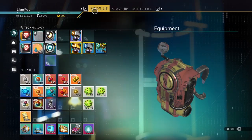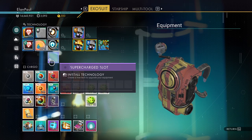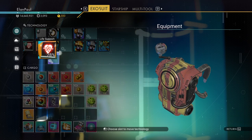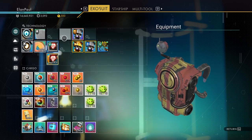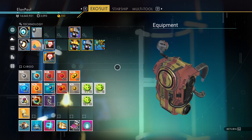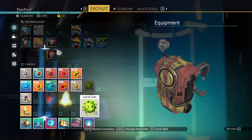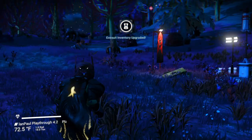Where do we put it? I want a supercharged slot — let's go ahead and put it here. What do we end up with? A supercharged slot — very good. So we have this supercharged slot. What do we put here? We could put shields there, or hazard protection for a little more efficiency. Or we could put our life support in there, and I think that would be the better option as it will work more efficiently. Let's move things around. That should get us a little bit more efficiency. We've now upgraded our exosuit a little bit more.